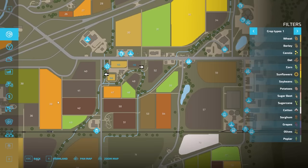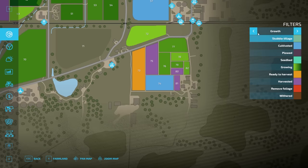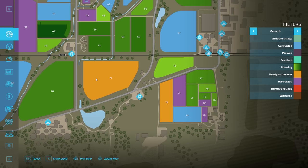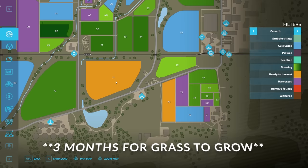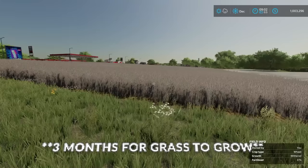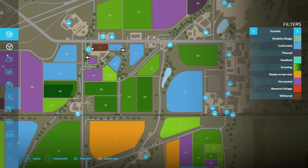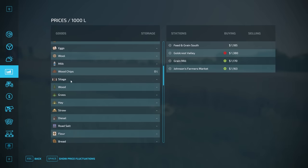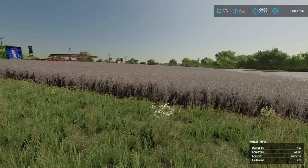One tip with grass: when it shows as ready to harvest in this color state, wait one additional day. Even though it says it's ready to harvest, you'll get more yield if you wait one more day — three days total for the best yield. Silage bales don't sell for a ton individually, but you get a ton of it, so it ends up being really worthwhile. Silage money is a great way to make extra cash.